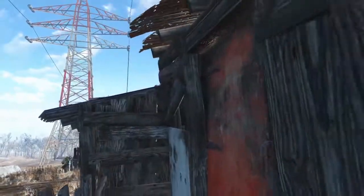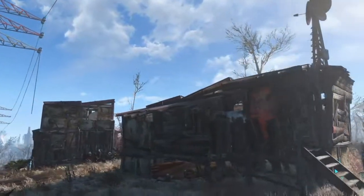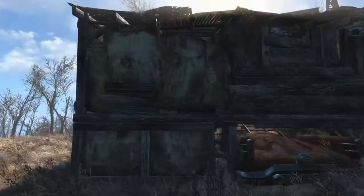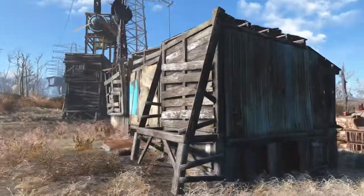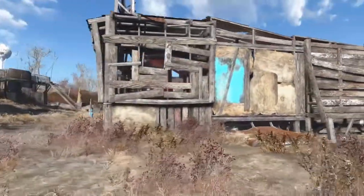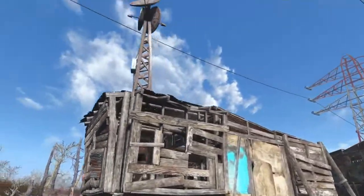This is a Minutemen armory slash barracks, because there's also a bunch of gear in the back — guns, stuff like that. But mainly the idea was just a place to have Preston and some Minutemen to guard the settlement. Very scrappy build. The building is kind of tiered so the right side is lower and then that one foundation on the left is higher.